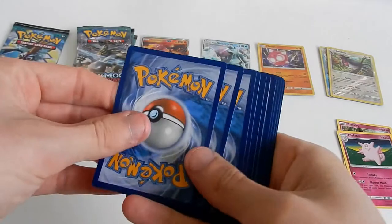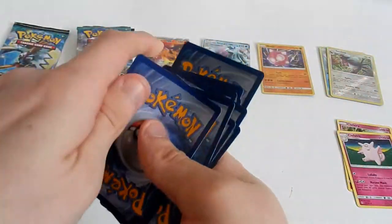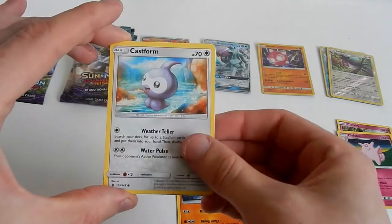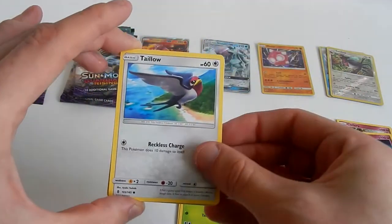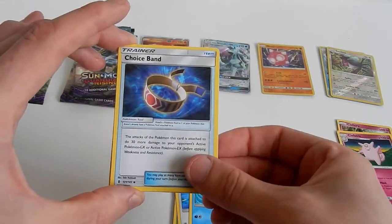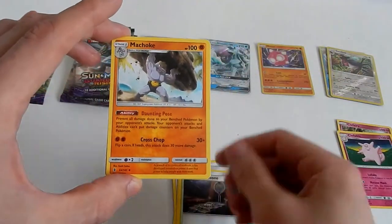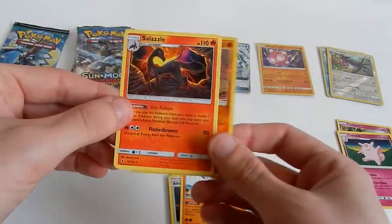Now, if I miss your favorite Pokémon and you see it in this video, comment down below saying 'Oh, that's my favorite Pokémon.' There's Turtonator so far — my favorite Pokémon hasn't arrived yet. Cough cough — Mewtwo — cough. Choice Band — awesome card to have. Rockruff — awesome! And the Salazzle.